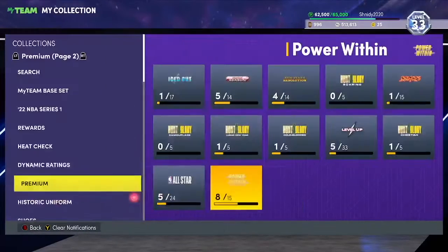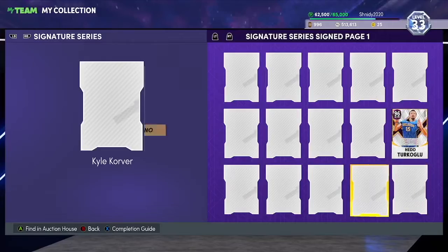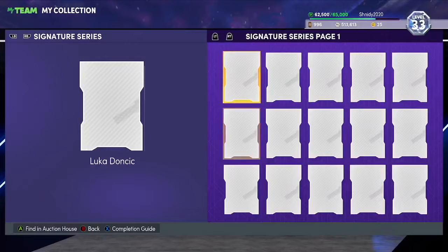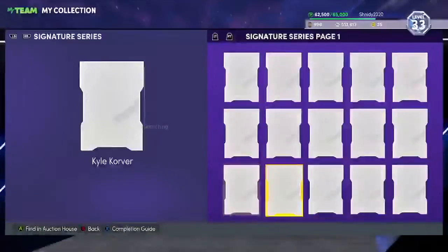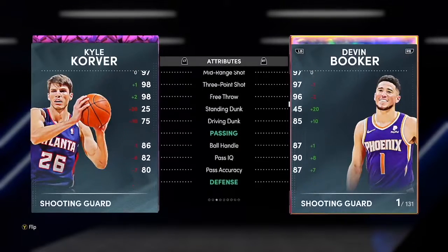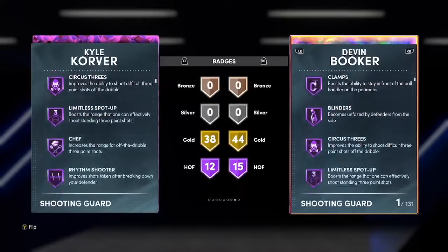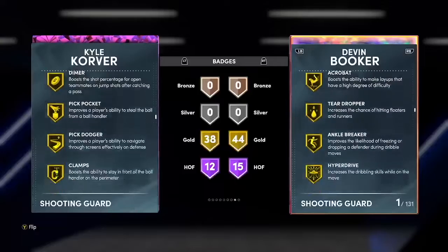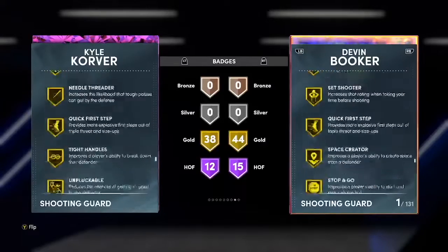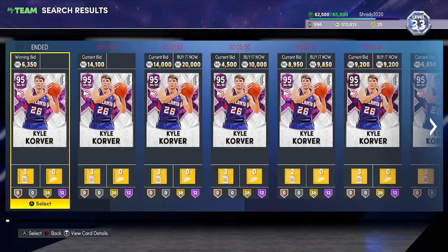At number 3, a card that came out yesterday — brand new Pink Diamond Kyle Korver. His unsigned version is like 6,000 MT, which is really crazy. This card does not miss a three pointer. His release is so easy to time, he's got good ball handling, really solid defense — a little slow but he's got the Shifty dribble style to make up for it. He's got 12 gold shooting badges. They also gave him gold defensive badges. He's absolutely insane with Quick First Step, can dribble a little, and can shoot and play defense for only 6,000 MT.